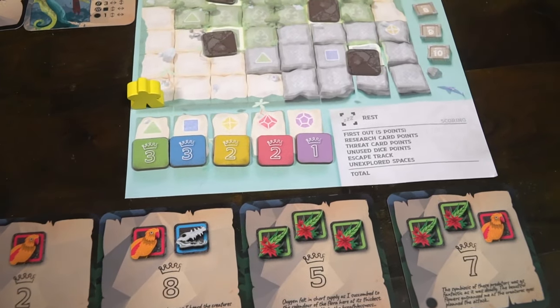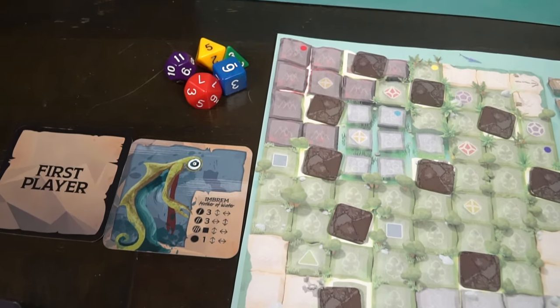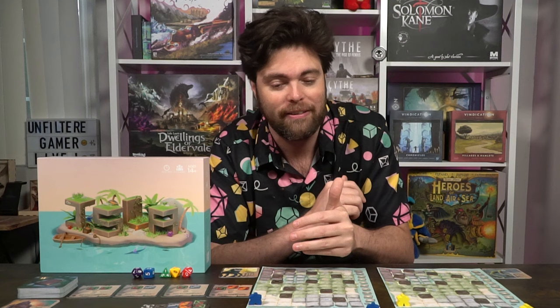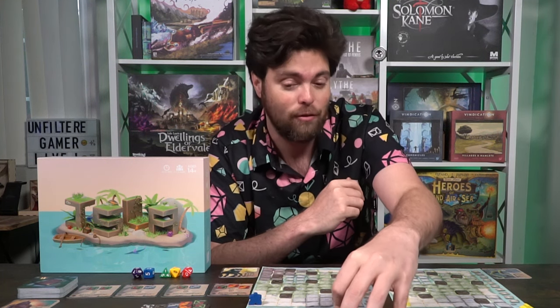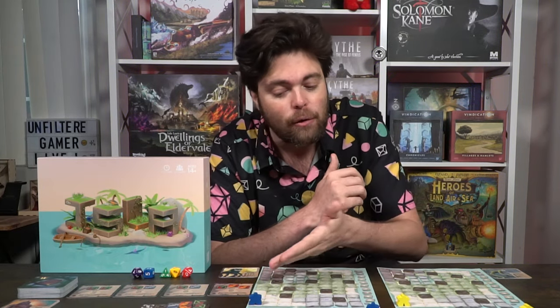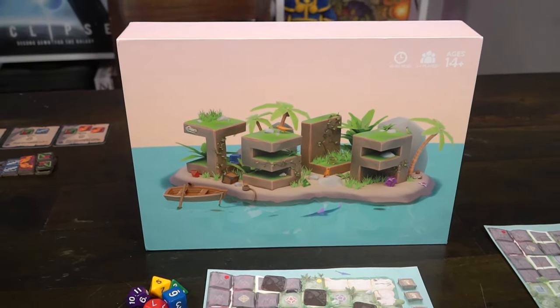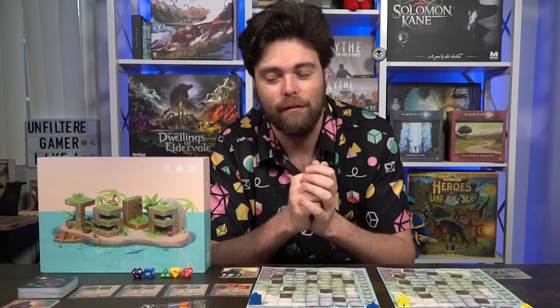This is a roll and write game in which you're playing up to 4 players competitively, trying to trek as much of the locations as you possibly can, scoring points along the way, gathering cards, and avoiding threats as you travel through. The player who not only makes it to the end and scores the most points, but also through the research cards and by gathering as many locations as possible, will likely be the winner of the game. We'll talk about setup, how you play, and then my review of Isla.